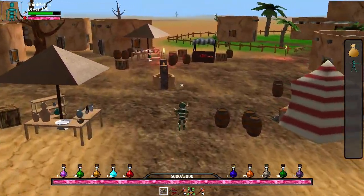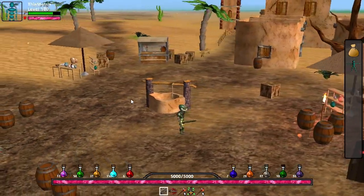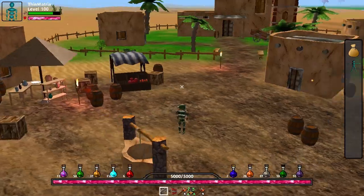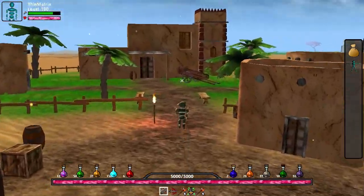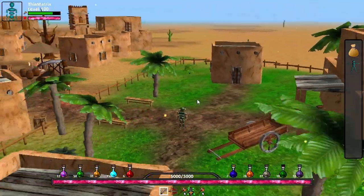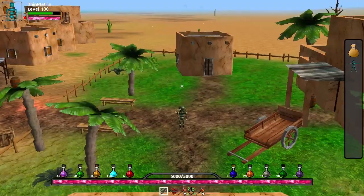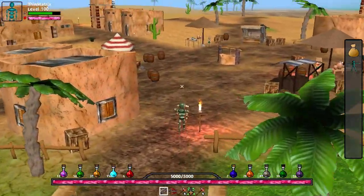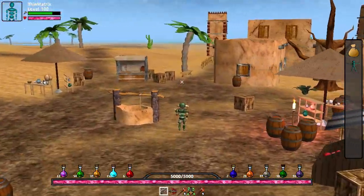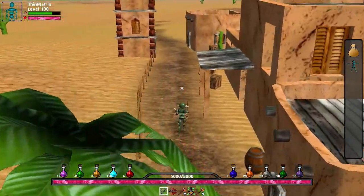Over here we've got the town centre and you can see that there's a market set up with a few market stalls, and also there's this new model in the centre here — this desert well. Over here we've got the rich part of town where the more important people in the town might live, and we've also got this new tower model which is looking very nice indeed. And that's pretty much all I've done so far in the town; there's just a few more houses over here, but nothing else exciting.